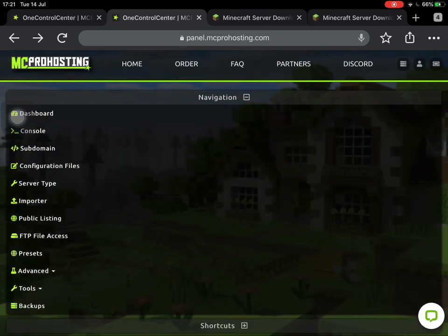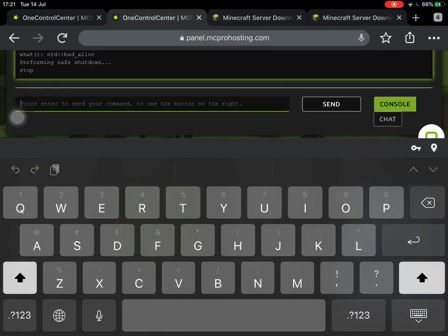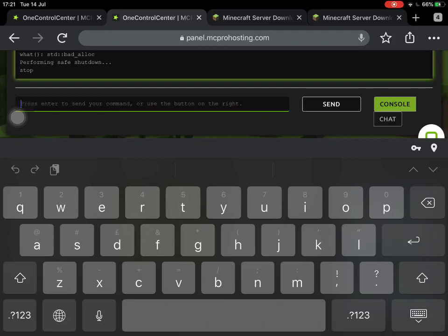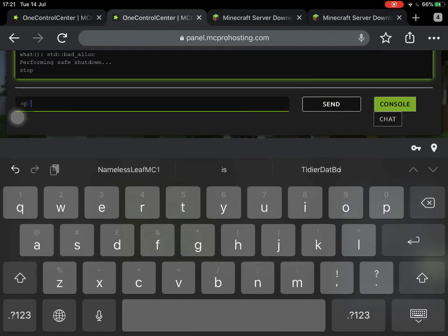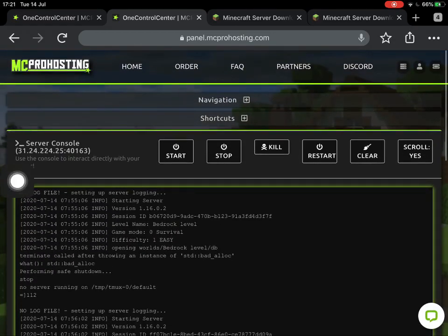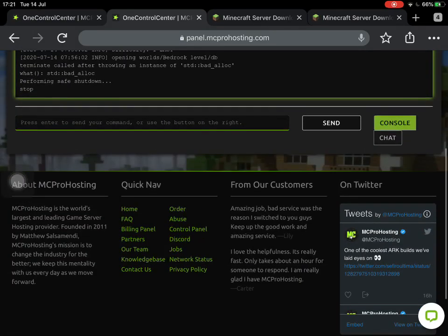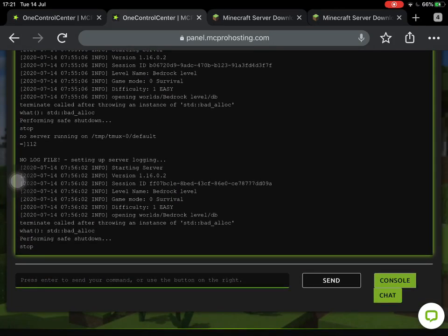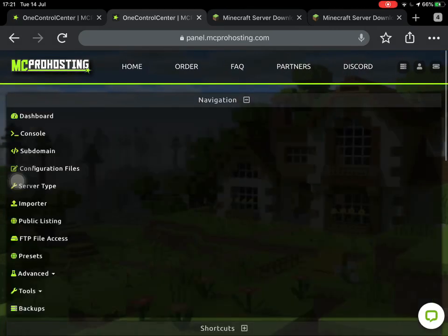Now I'm going to show you how to OP yourself on your server. Click onto Console. You don't actually need to write slash commands here — all you need to do is be on the server. If you write '/op' with a slash it won't work, but if you write 'op' followed by the player's name, that will work. You can also enter the chat here by clicking on the chat button, and you can talk to people on the server — for example, type 'The server will reset soon' to warn everyone.